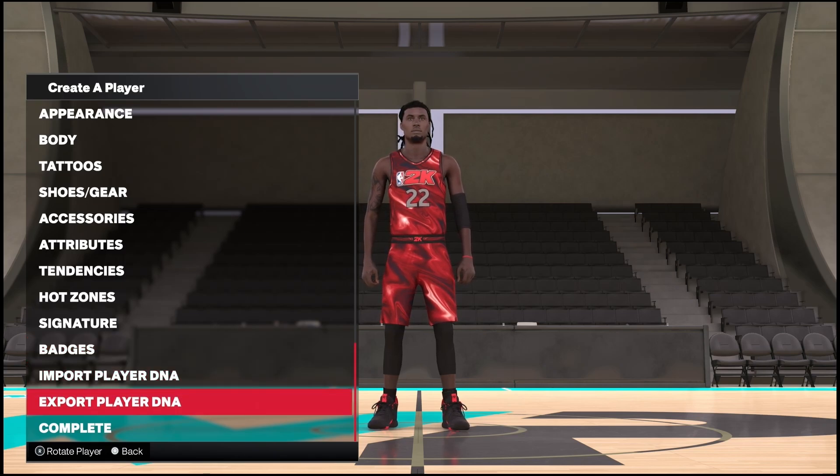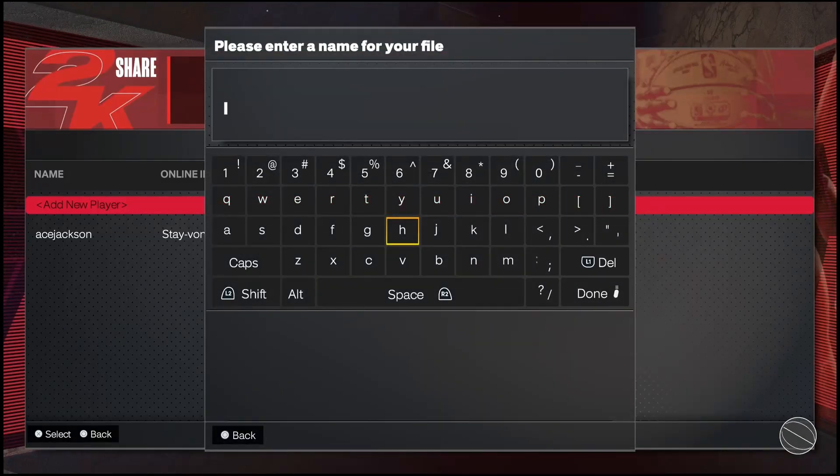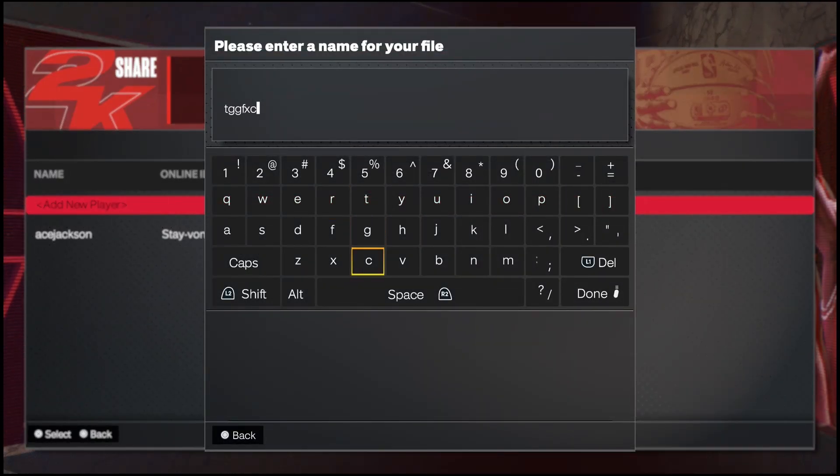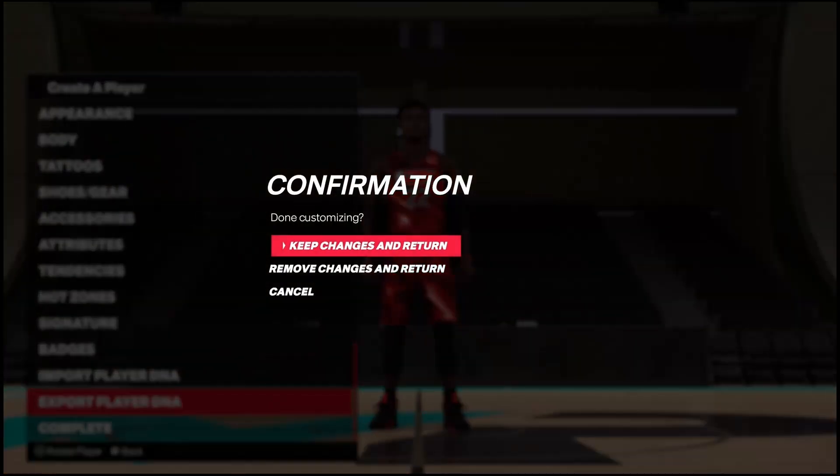After you pick your hot zones, tendency signatures, and everything else, come down here and click Export Player DNA. Save the player DNA, pick a name for your player, and once you do that you're done with the first step.